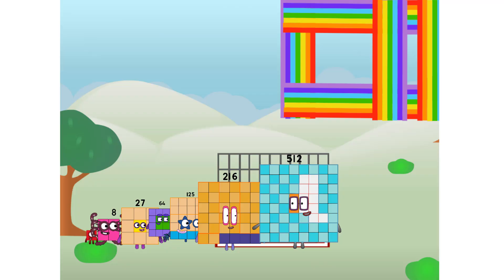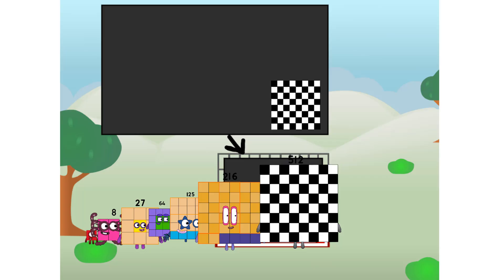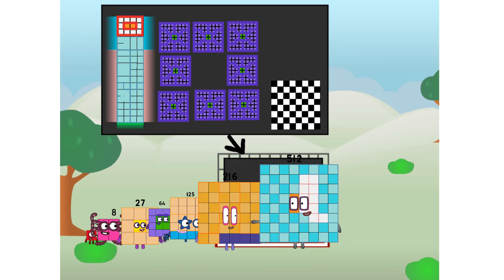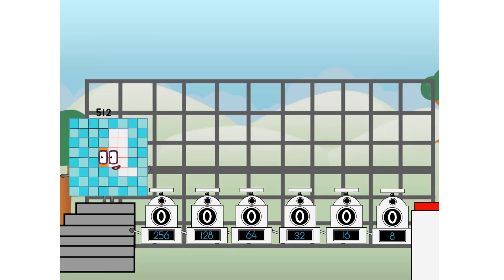There you are. This way. I've got so much to show you. I am 512. And I can be a big cube, a chessboard, a super rectangle, 864s, or even 1632s. But today, I want to show you a little trick I call binary boosters — using the power of doubles to send any number flying.